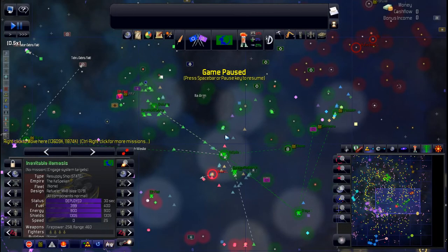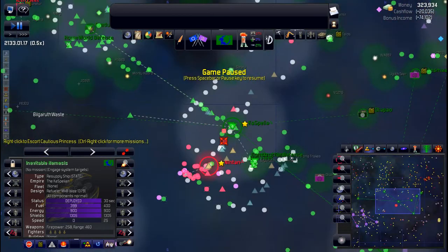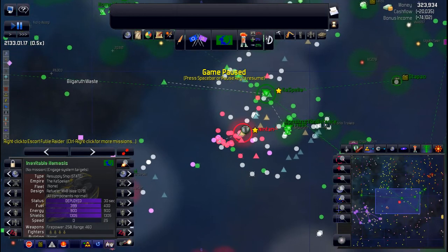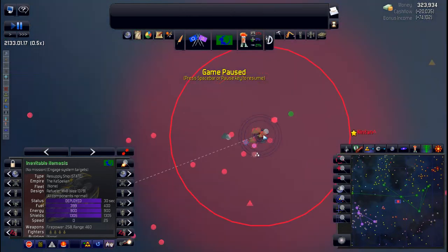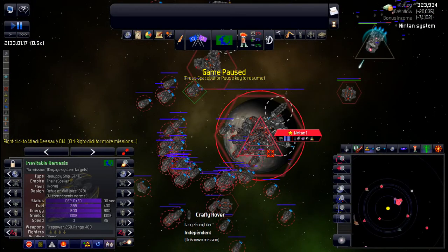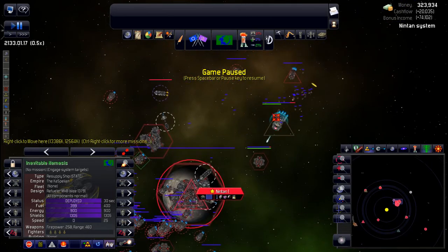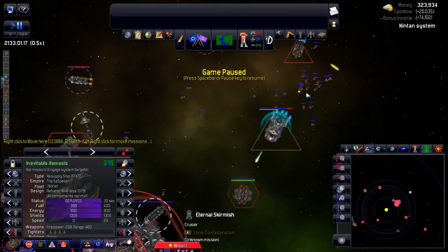Greetings and welcome back — we're playing Distant Worlds Universe. Let's just get some numbers going here. I've got to get this Diode invasion going really soon; it would be nice to get this out of my hair so I can concentrate on other stuff. Everybody's shields are up, and we've got pirates in here with a cruiser.